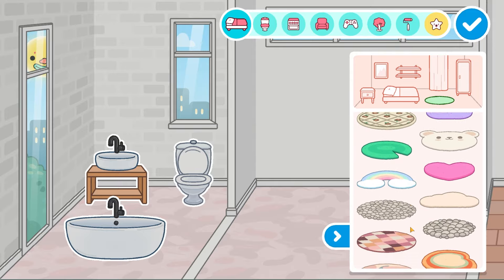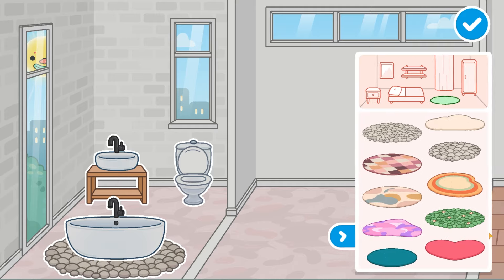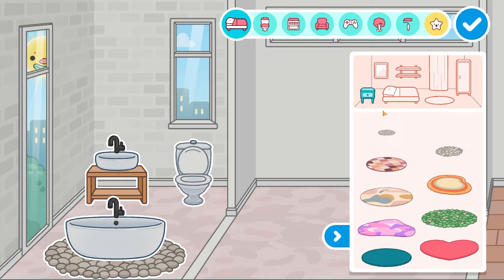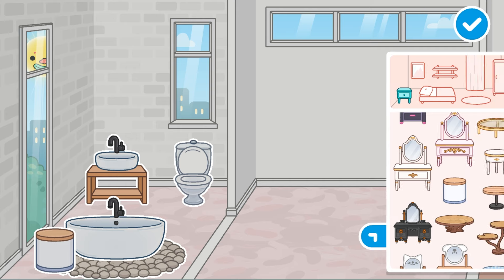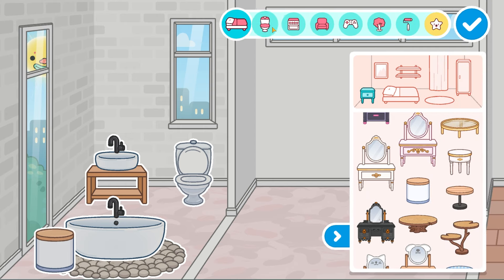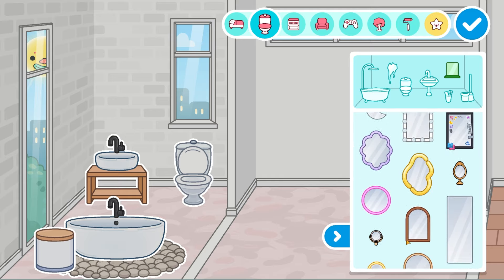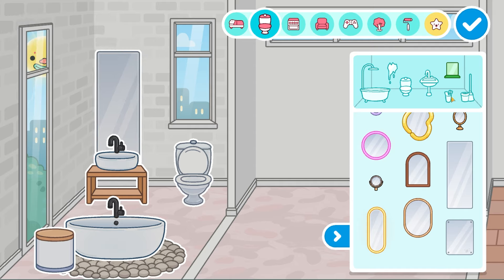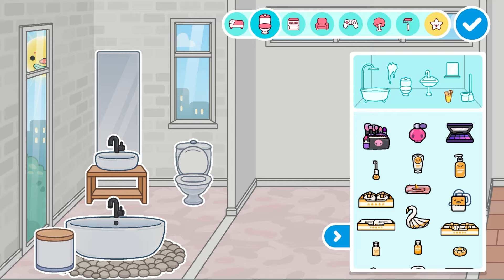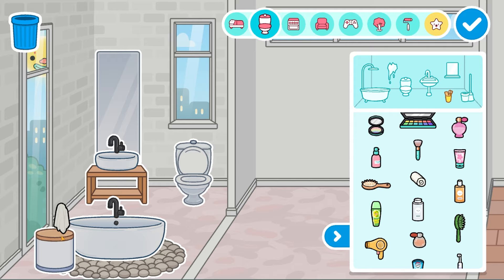Now some accessories, because without them it's just plain. I'm going to use this rug — I love it, it looks like stones stacked on top of each other but it looks so cute and fits perfectly. We're going to put this mirror here. It's a more aesthetic bathroom. We're also going to put some towels in here.